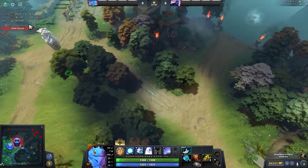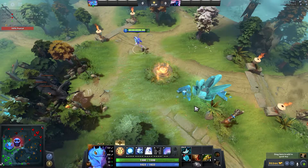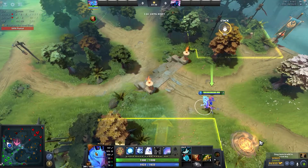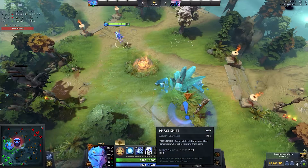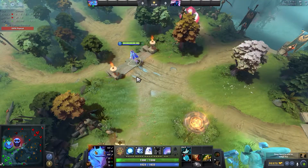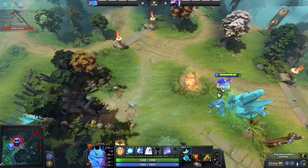So I'm facing a tower and I wanna blink here. I right-click where I wanna go, but my hero is facing the other side. So I right-click there and as soon as I do I use phase shift — and I can easily blink out without turning. Right-click, phase shift, and blink. Instant blink away without the turn rate.